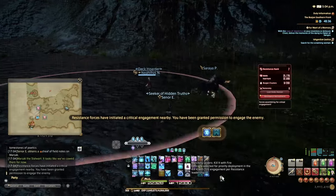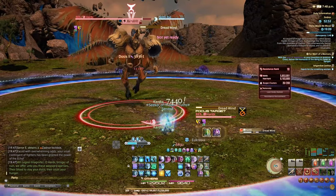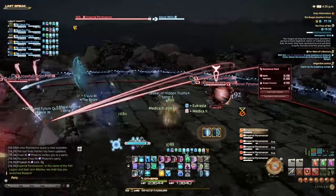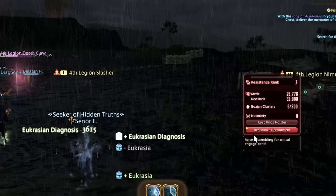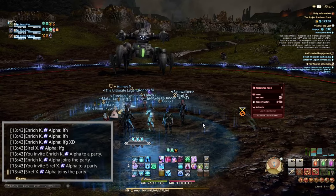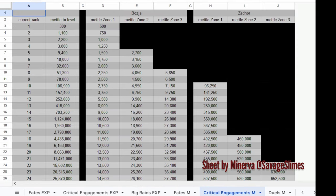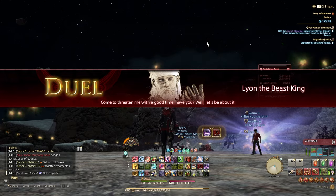Critical engagements have a much better scaling formula and more important mechanics, but not too many. They also have a player limit ranging from 24 to 48 players, though this barely matters after Shadowbringers. Whenever a CE pops, you'll get a notice on your screen and can apply to it through the special HUD menu you get in Bozja. People usually party up once they join the CE area, so don't be shy about asking for a group. Critical engagements give several times more experience and mettle compared to skirmishes, and there are some engagements that spawn solo challengers or duels, which I'll cover later.